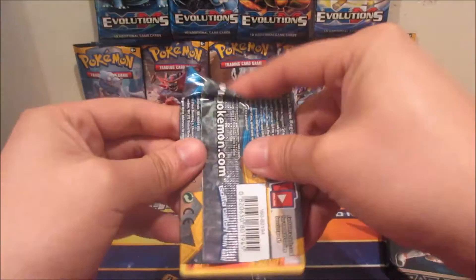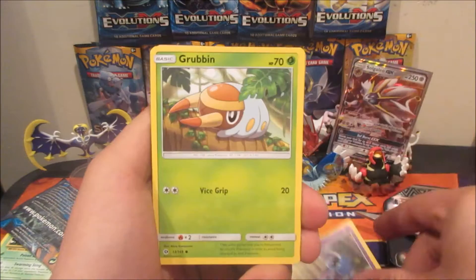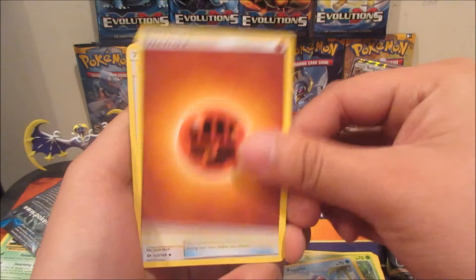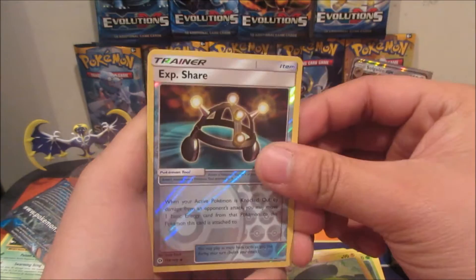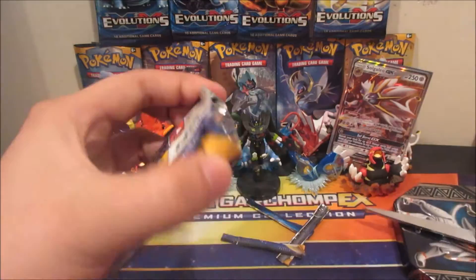Let's go to the Sun and Moon pack and see if we can get anything good. We got Torkoal, Zubat, Grubbin, Growlithe, Popplio, Fighting Energy, Ground Energy, Nest Ball, Rotom Dex, Charjabug, EXP Share Reverse, and a Primarina non-holo rare.